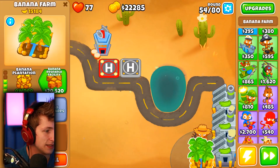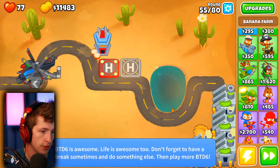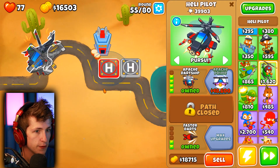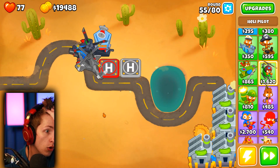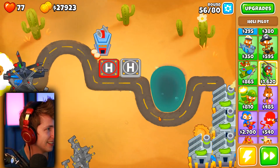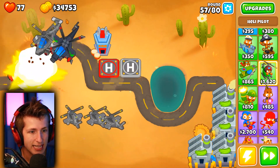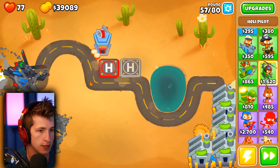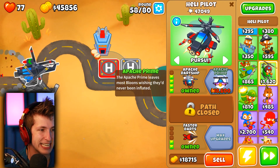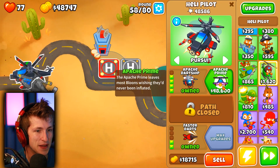We now have four Banana Research Facilities making us money. I don't think we even need another one. Honestly, I want to start saving up for the Apache Prime - that's going to be so cool! What if you had a whole bunch of Moab Shove helicopters? Could you just non-stop push MOABs back? That seems really OP - it probably doesn't work on ZomGs though. We can get the Apache Prime here in just a second!